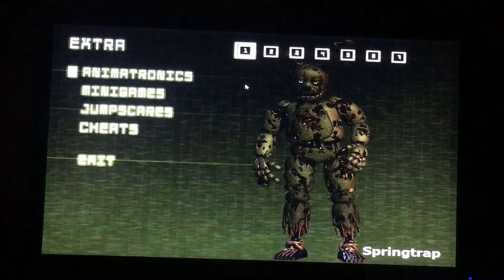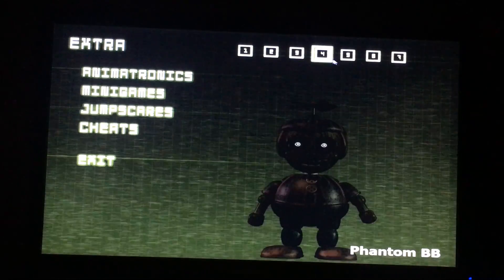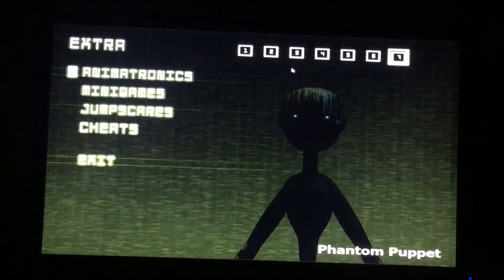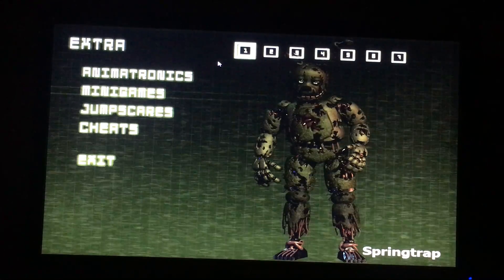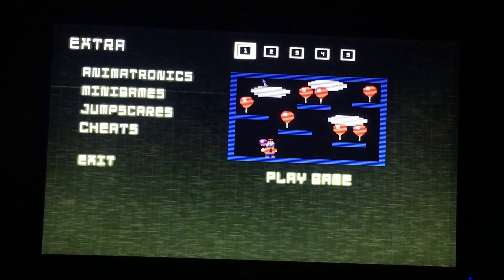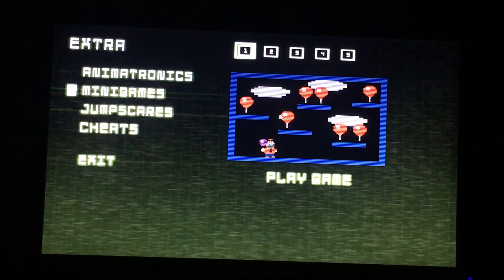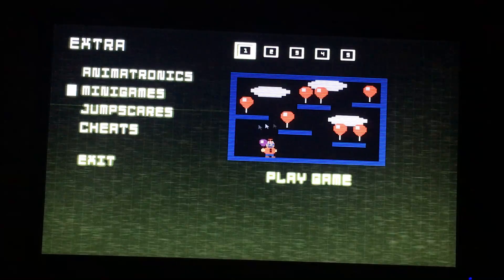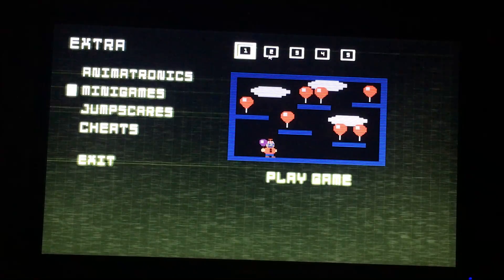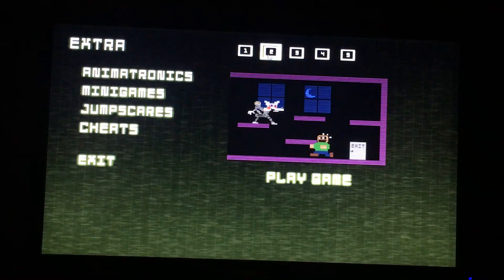I'll just show you the extras menu for now. That's Springtrap, Phantom Foxy, Phantom Balloon Boy, Phantom Chica, Phantom Freddy, and Phantom Puppet. No Phantom Mangle and no Phantom Angles in the extras menu — I think that's due to the fact that there's actually no complete file for Phantom Mangle. It's about the same as Springtrap. And here are the minigames. I did watch Markiplier play through these. There's Mangle's Quest.